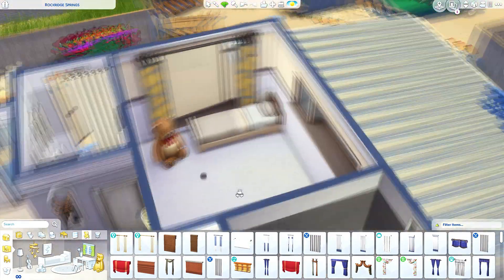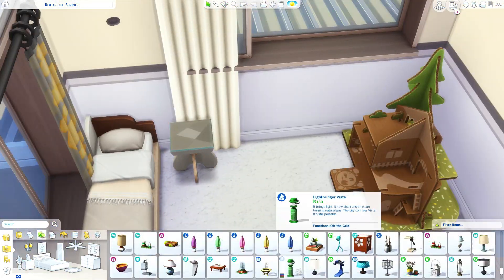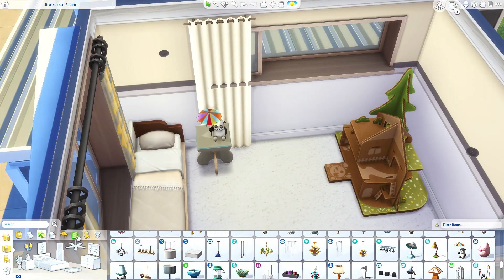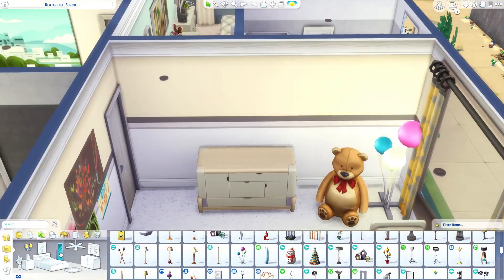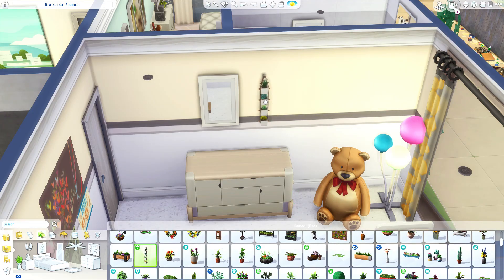I notice I put tons of plants in my Sims builds but I don't actually own any in real life, which I find kind of funny. This is the kids room — it's got a fairly neutral color scheme but I still think it looks nice. I used one of the new dollhouses made out of cardboard, which I thought would go really well with the theme of this build.